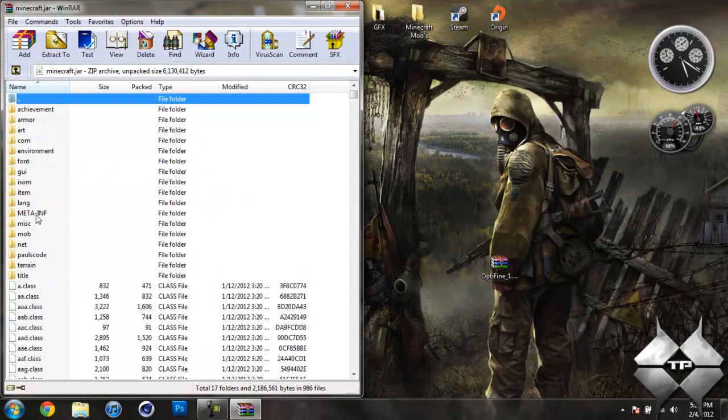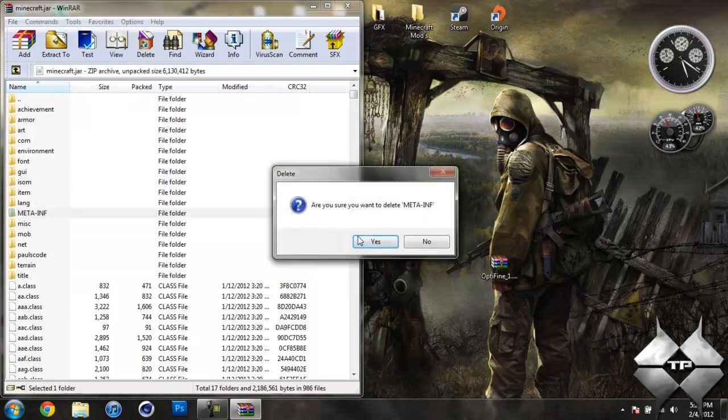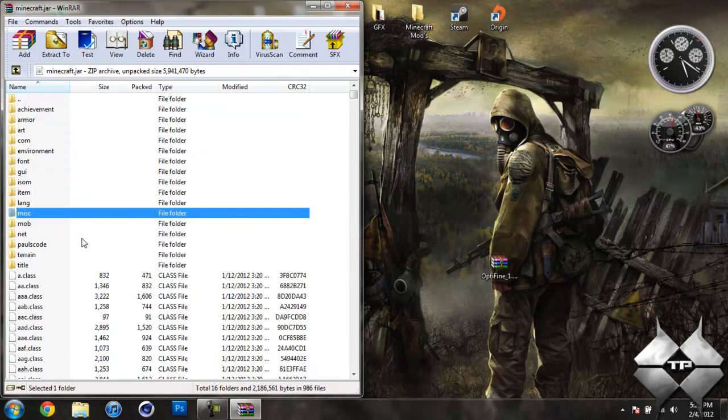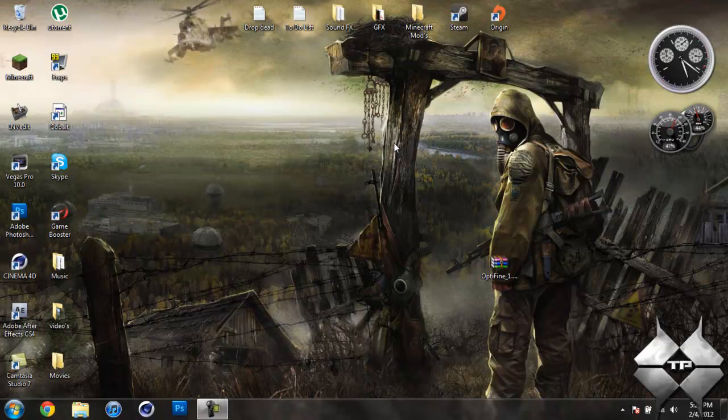In your Minecraft jar, you should see a folder called META-INF. If you do not see this folder, that's OK — go ahead and just skip this step. But if you do see it, left click it, then right click it, select delete files, then hit yes. You want to make sure you're always deleting META-INF when you install a mod — if you don't, it will make Minecraft crash the next time you try to open it. After you delete META-INF, go ahead and close the Minecraft jar and that is it. You're done installing the mod — a very simple, quick and easy installation.